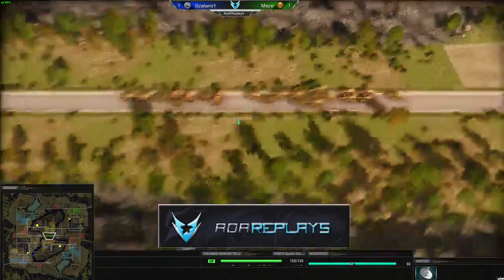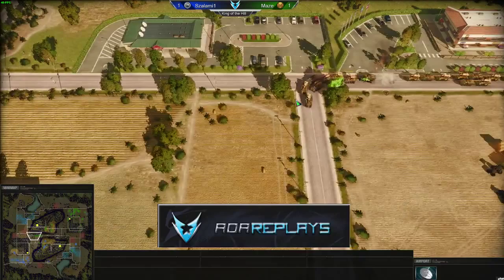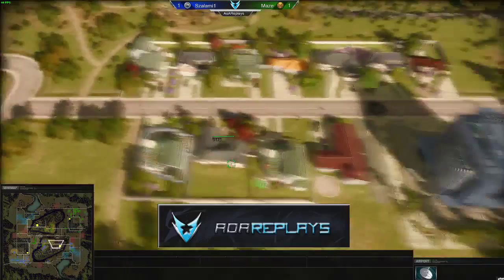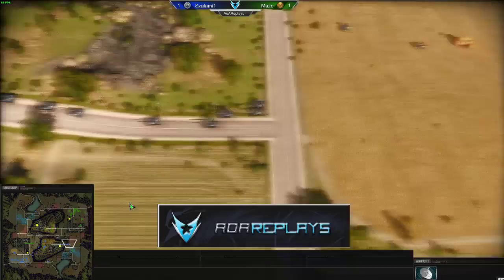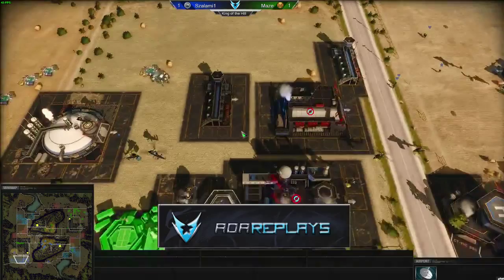Let's see what's going down. Salami plays disposable units in forward positions to spot, and he responds by sending units back. He was on the other side of the map but has far fewer units. What can Salami do to counter this? He needs quite a few Specters, but does he have ATGMs? I don't think so — Maize just has so many.